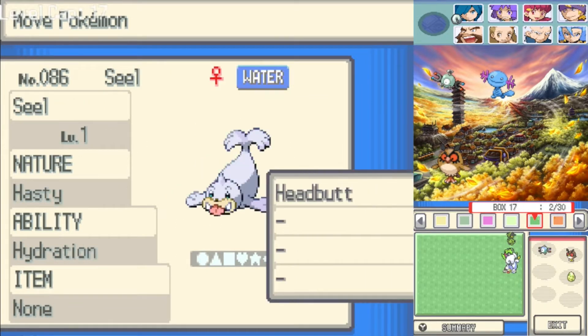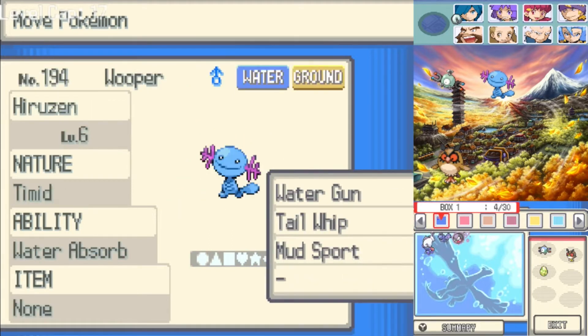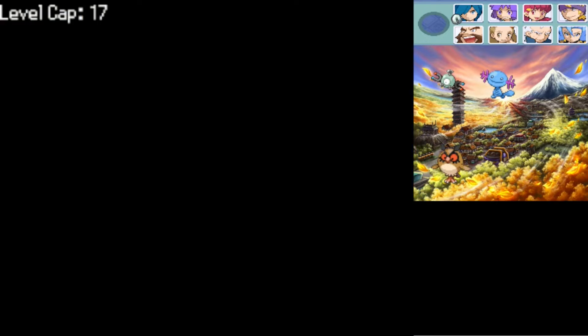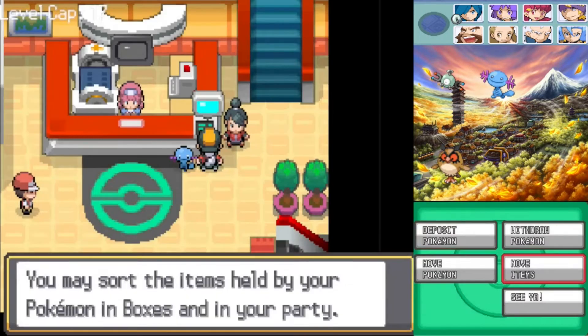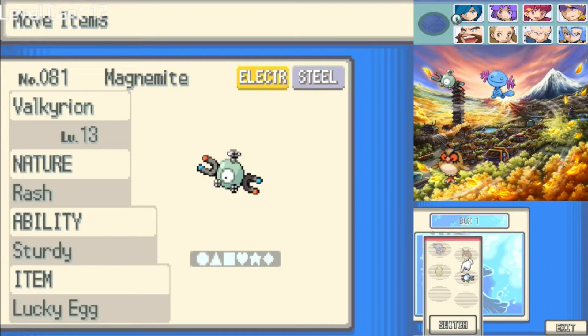I don't want to get rid of my Magnemite. The other egg is the one that we actually can use. And we can now also pick up Wooper, who I'm going to quickly transition the lucky egg onto, because we're going to be going through a cave, which means there's going to be plenty of Rock-types for it to get experience from.